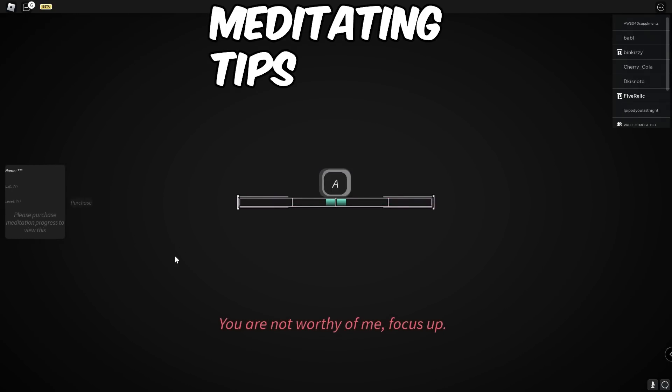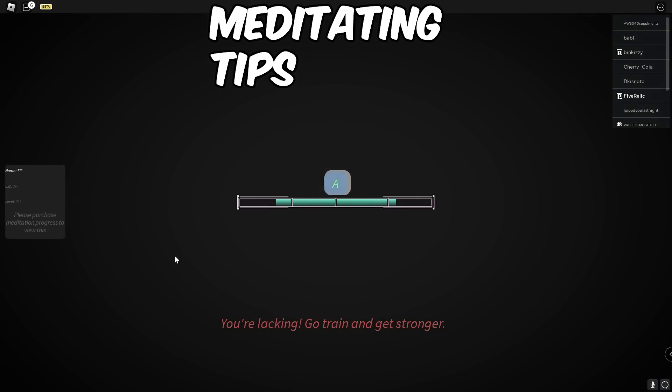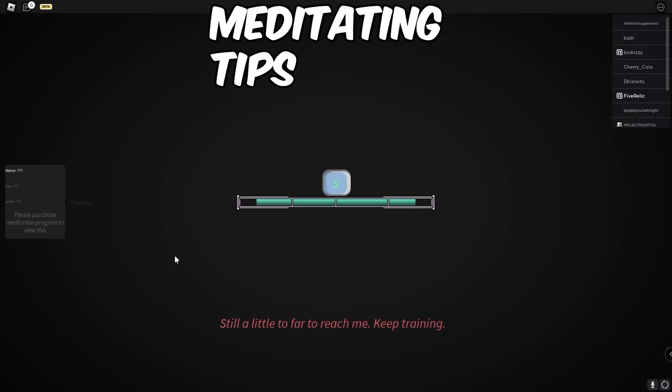Some tips before you go do it: it low-key took me an hour until I found out that every button you click correctly gives you one XP, and every button you get wrong you lose 10 XP. So try and focus. What really helped me is counting in my head every time I clicked a button.